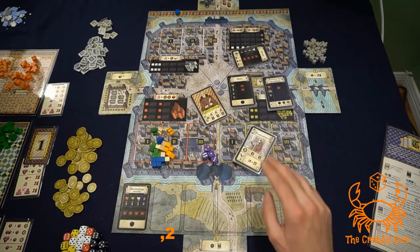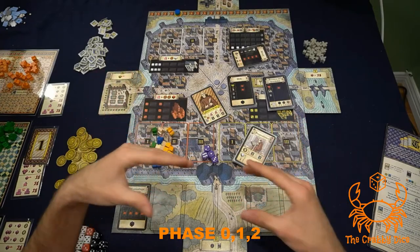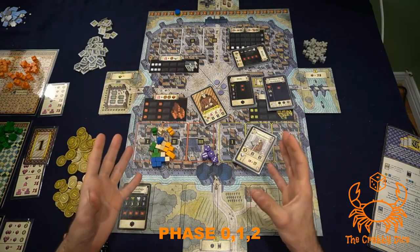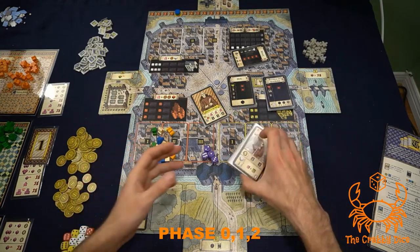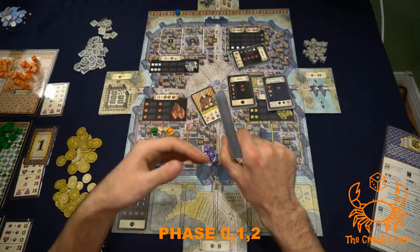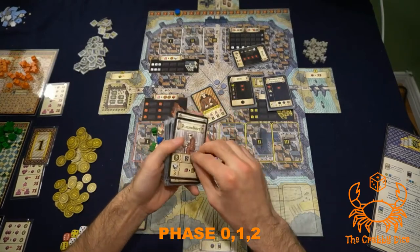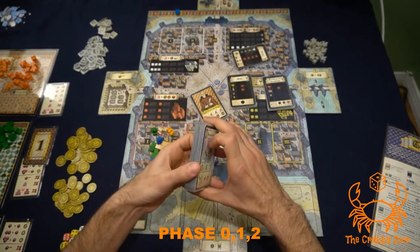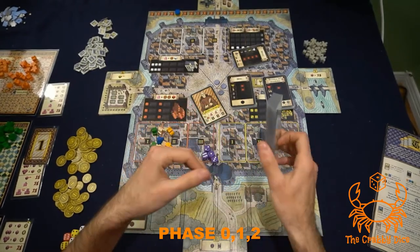Quick thoughts on the Troyes expansion. First, my biggest beef is that it's really expensive for what you get. That said, the extra activity cards module — I absolutely adore this. It doubles up the cards from the base game so no two future games will ever be the same. Some of these cards are really funky and powerful and let you zero in on specific strategies. Keep an eye out for those lady symbols in the top right — I really love this module, lots of variety.